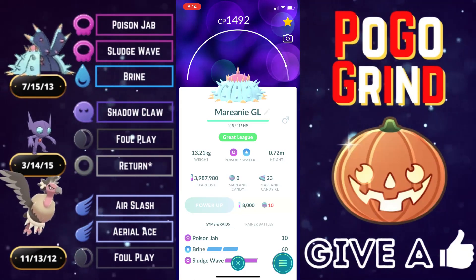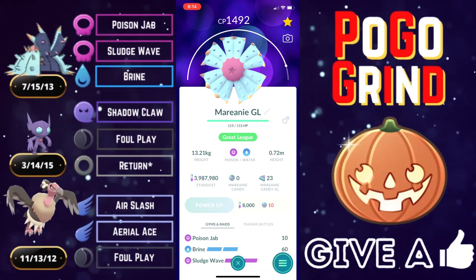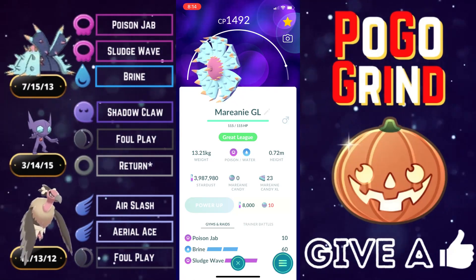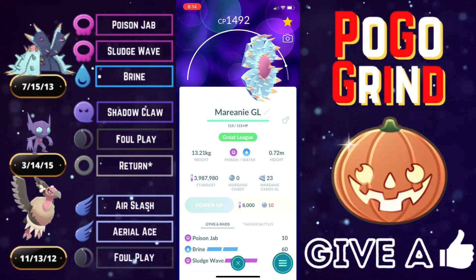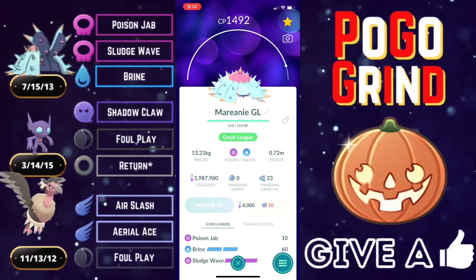Toxapex on team number one from my top five best teams for the Halloween Cup. This is a Poison Double Dark team, Halloween Cup edition, with Toxapex on the lead. Toxapex, about as bulky as it gets. Doesn't have the best move in Brine, but it makes up for it in the bulk department.